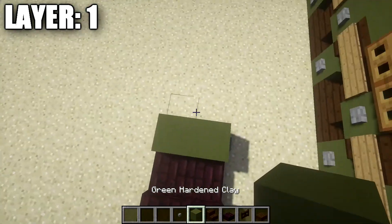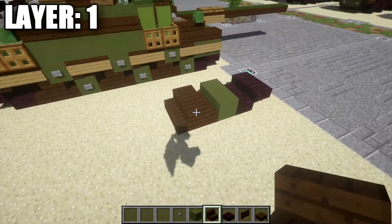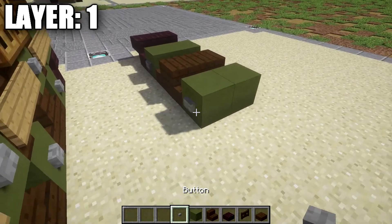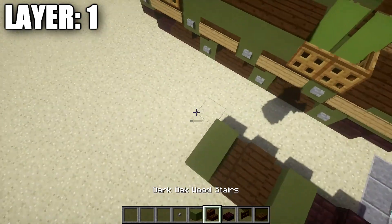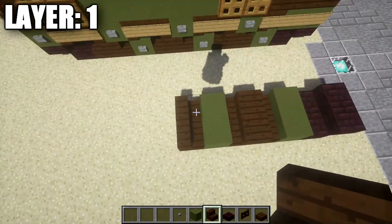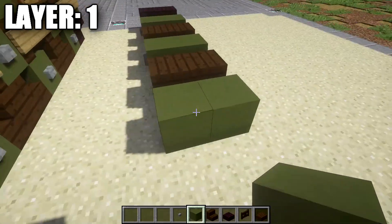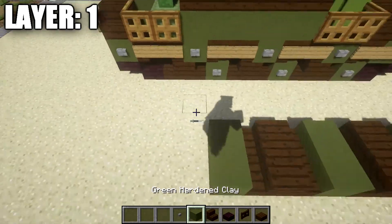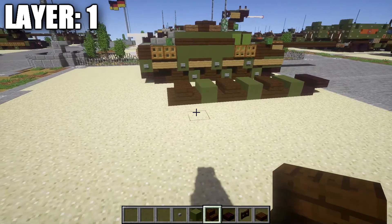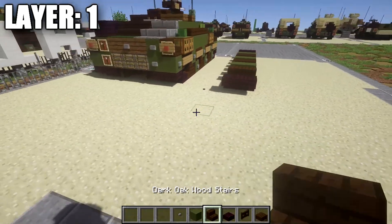Continuing on, we then want to take some dark oakwood stairs and place down one and two like this, followed by a second row of two stairs right behind it. We're then going to place down a narrow row of two of green hardened stained clay, followed by a stone button over to the left side of this block. With that finished, we place down another section of dark oakwood stairs back to back — a narrow row of two, and then a narrow row of two right behind them. Then a row of two of green hardened stained clay with a stone button on the left side.